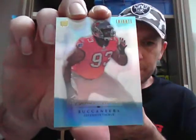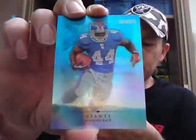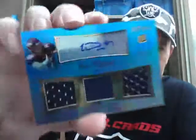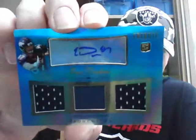Eli Manning base card on top. Another rookie base card of Gerald McCoy. And a base of Aaron Rodgers. Last two cards — blue parallel number 89, Ahmaud Bradshaw for the Giants. And the last card is another rookie auto jersey, number 50, it is a Bronco again — Eric Decker, 26 of 50 in the blue parallel, triple jersey and auto for the Broncos. A couple of Broncos in that box, including the Tebow.